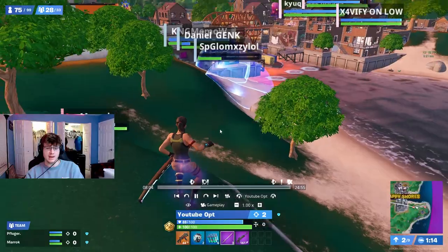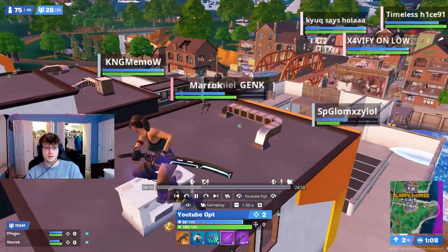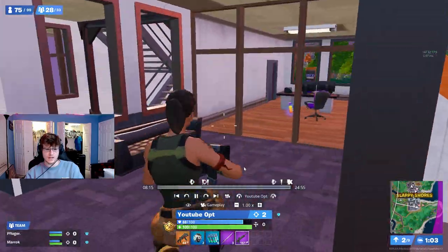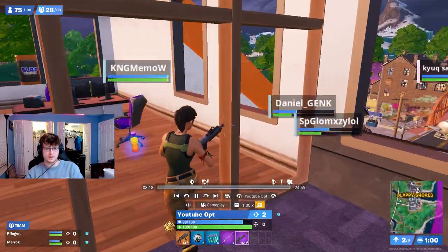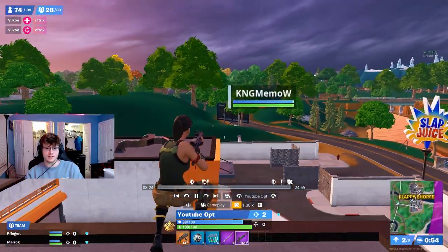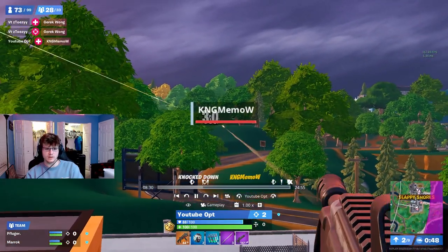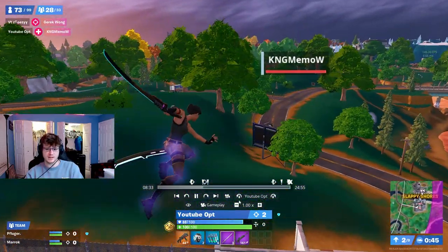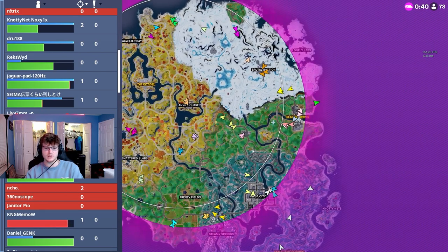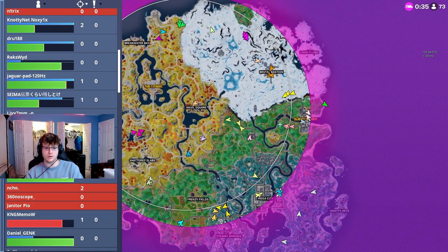Merrick goes in first but doesn't know there's a kid there and goes down, so me and Fluger have to clutch up. We kill the one kid who was hiding, but the other guy finishes Merrick — that's unfortunate. I go in and one-pump him. They had so many bubbles that we were able to just rotate and get the double reboot off. We hit the geyser and rotate to the drill site, beaming this team. I spot a guy in the open and pick him off.